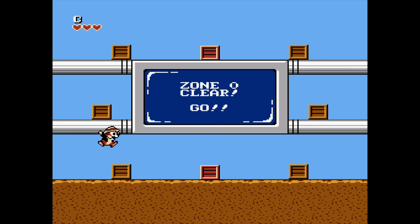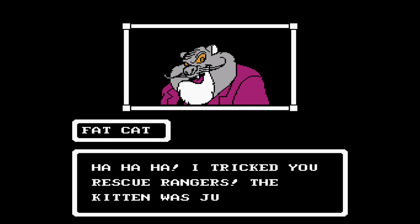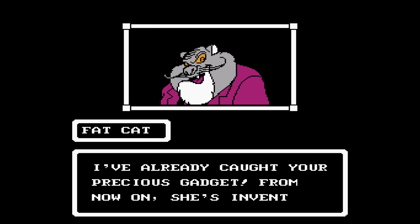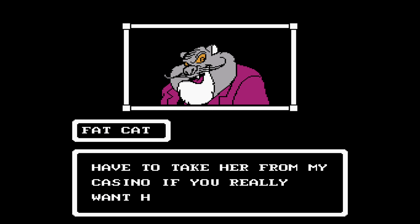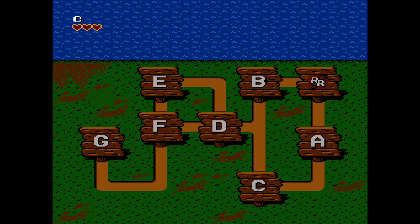Alright, Zone Zero is clear. Let's try to get as much of this stuff as we can. I don't know if there's a time limit. Oh, there definitely is. Oh, he's a laughing Mr. Fat Cat. That guy was just an evil, evil kitty cat, man. 'I tricked you, Rescue Rangers. The kitten was just a clever trap to lure you here. I've already caught your precious Gadget. From now on, she's inventing things for me. You'll have to take her from my casino if you really want her back.' Alright, so we've got that one defeated.